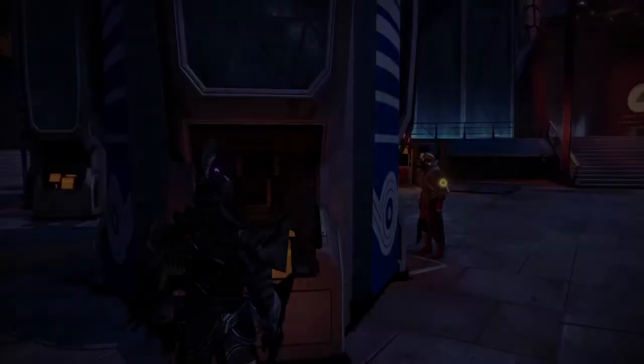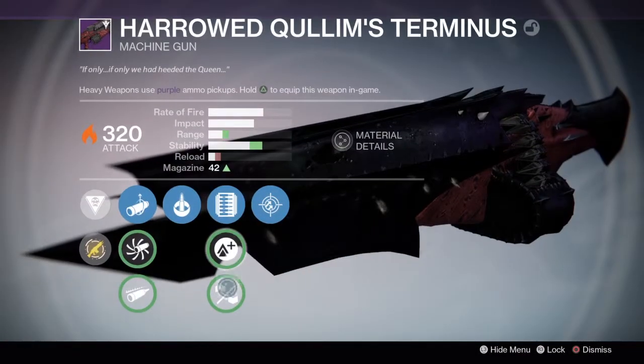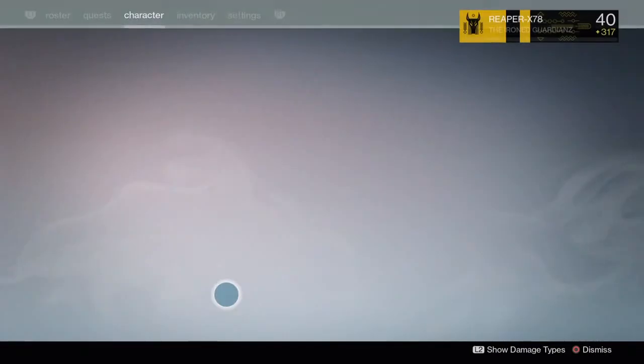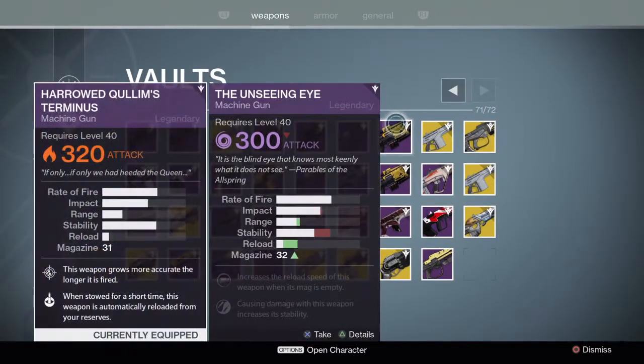What I'm going to do now is quickly back out of the vault, put Small Bore on, then back into my vault and compare it again. Now there is a ton more stability on the Quillim's Sermonists and a lot less reload speed.